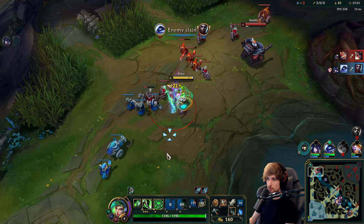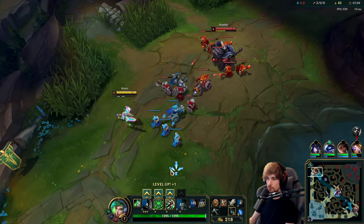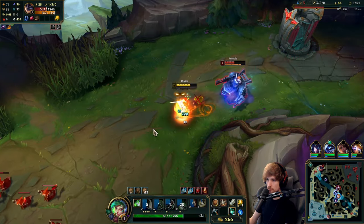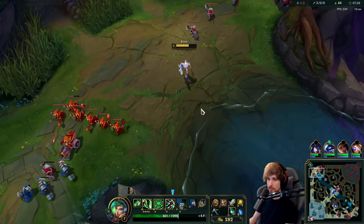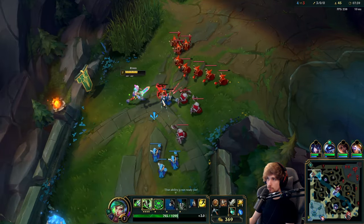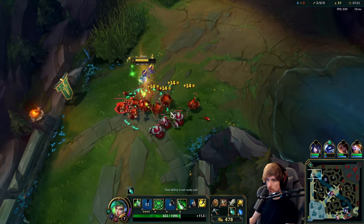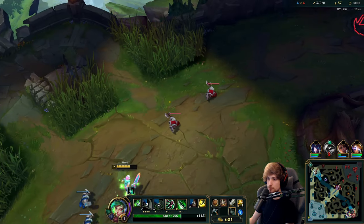I can take the worst trade and still win, so this doesn't go bad anymore. I'm just going to walk out of the Q range — I have no ignite, no flash, no ult, and he has everything up. But he doesn't have level 6 yet, so I'm still stronger than him. I'll stay between the wave and Rumble so I can make him lose more XP. He's level 5, I'm level 7 — if he stays around, I'll just press my ultimate and then kill him.